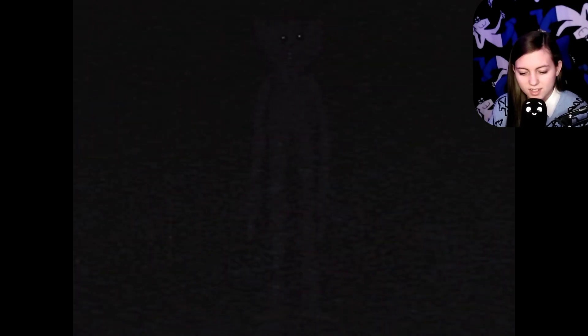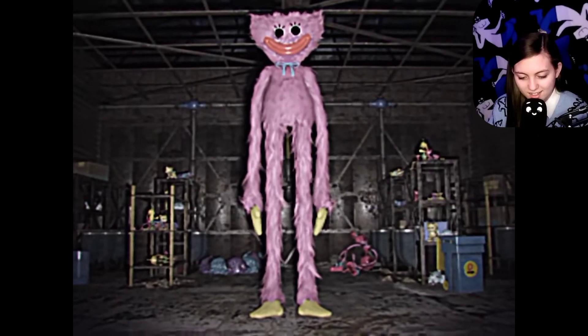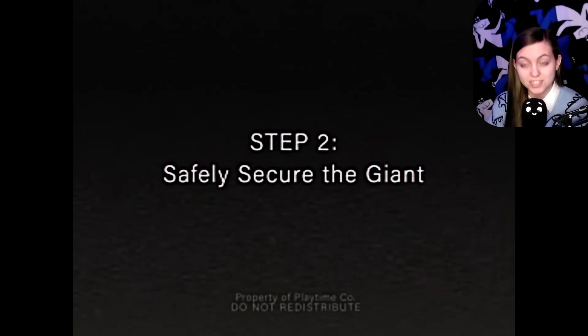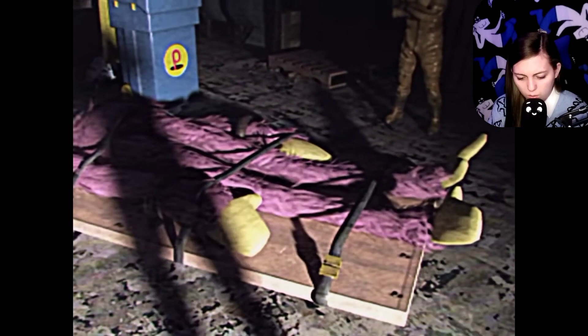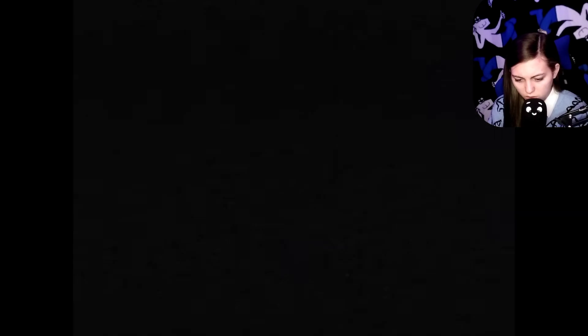Oh my god, look. You can barely see it. I actually like Kissy Missy. She's actually nice in chapter 2, which I didn't play by the way. What are you doing to her? That's so mean. All that you can see — thingy in the background. What's her name? Mommy Long Legs.